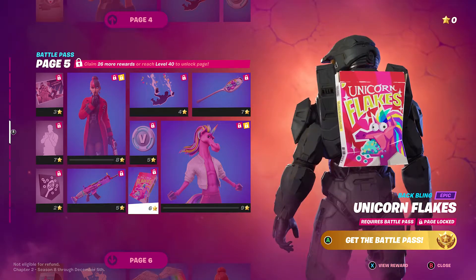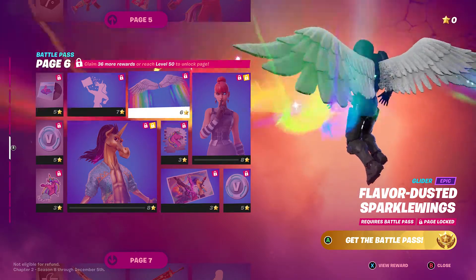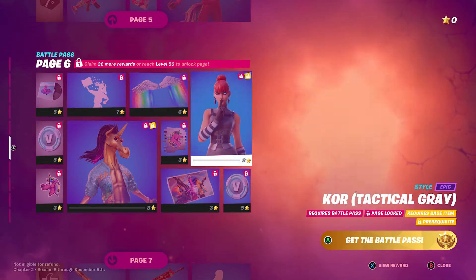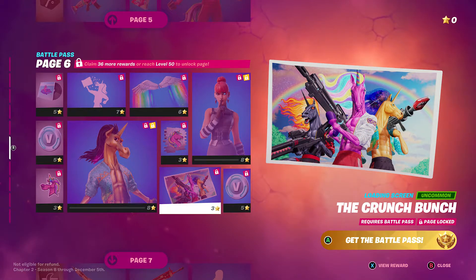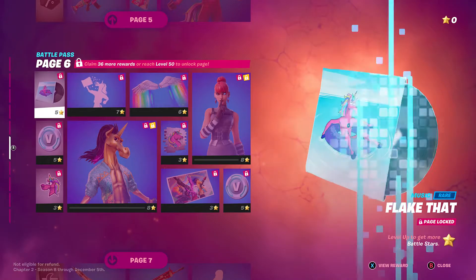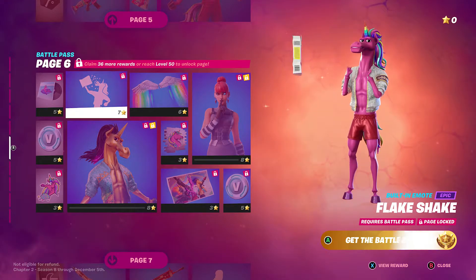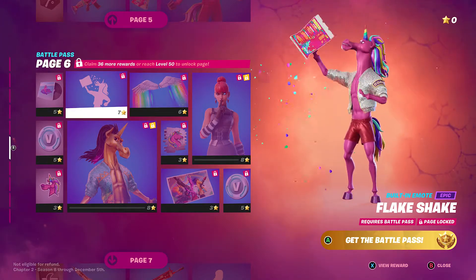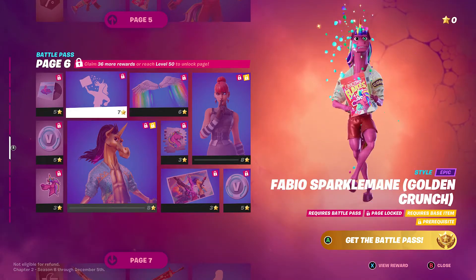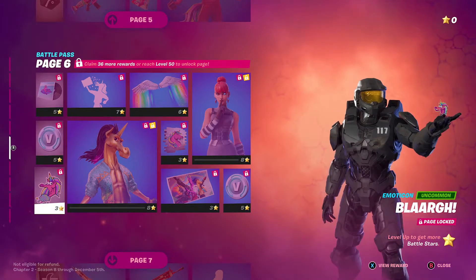Fabio has Unicorn Flakes cereal on his back — I wonder if it shakes around! We got a rainbow wrap. And then there's the Core Tactical Grade skin, some V-Bucks, and the Crunch Bunch icon. There's also the Flake Shake emote — the golden crunch version looks amazing, he's very sparkly.